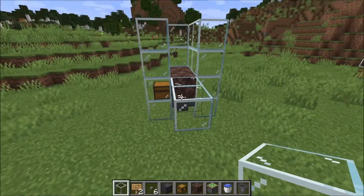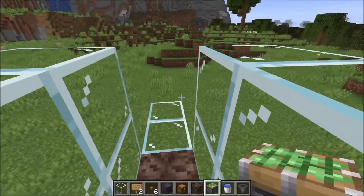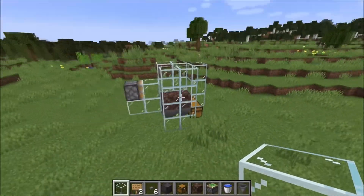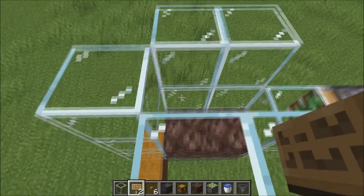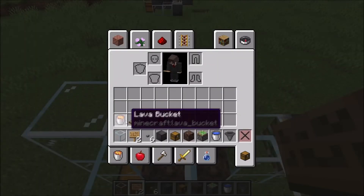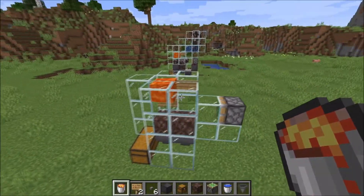Now build out for two blocks and take a sticky piston — put it right here — and a glass block in front of it. So now it should look like this. Then take two signs and put them right there and there, diagonally to each other. Then take lava and place it in here. This will later kill our cows.